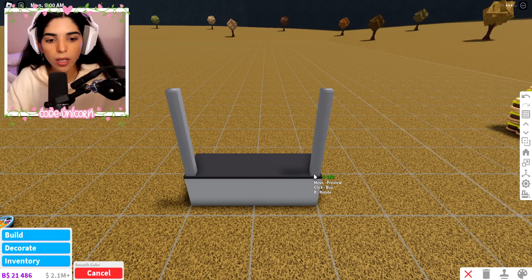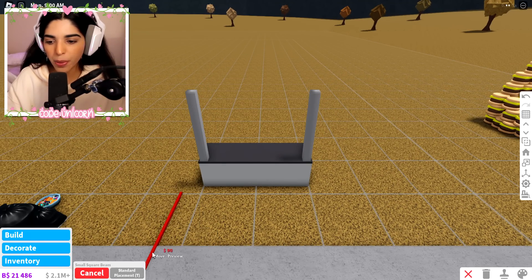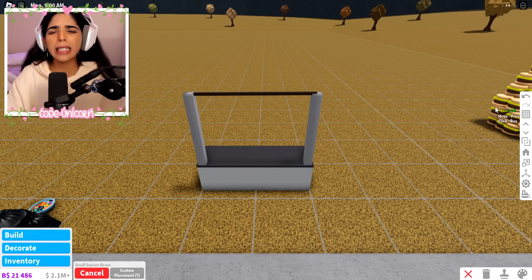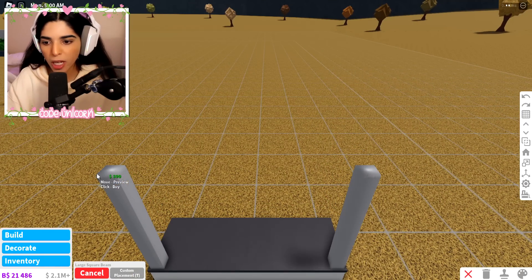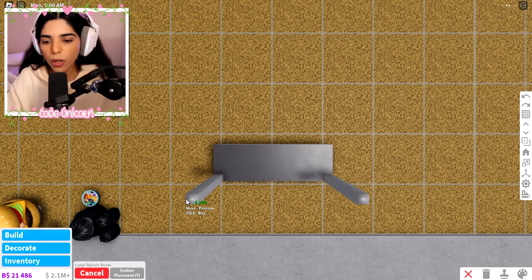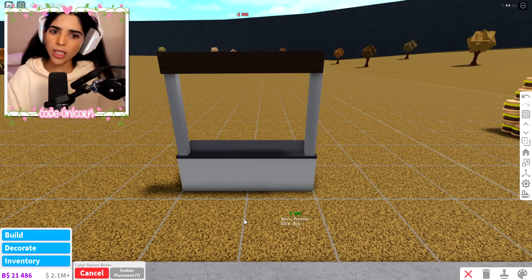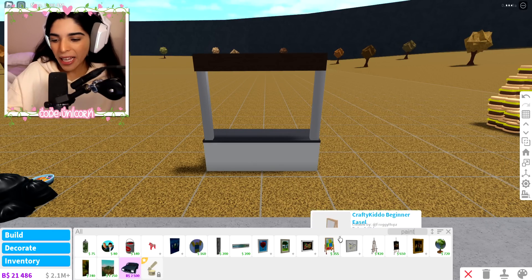We're gonna get some structural items. I'll start with some basic shapes here and pull one on the other side. Then we're gonna get a little beam going from side to side. I'm not sure if that's straight, but I might go ahead and do the large beam from side to side. I can't use transform tools — oh no, that's actually okay, it's a little big but kind of cute, I'll take it.